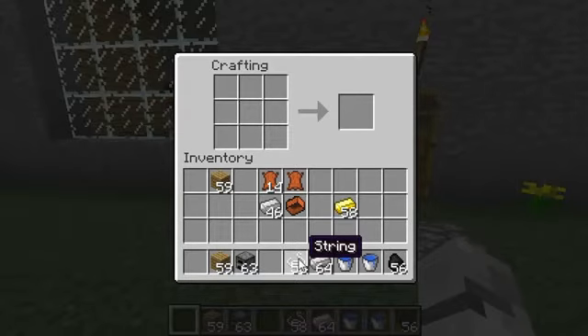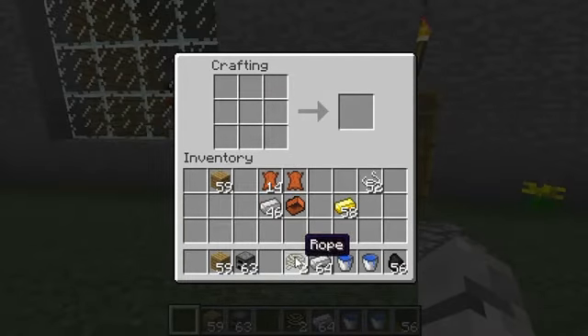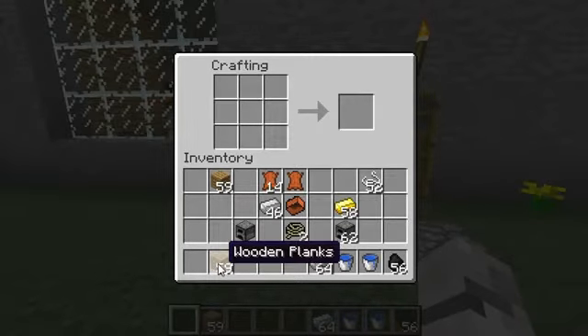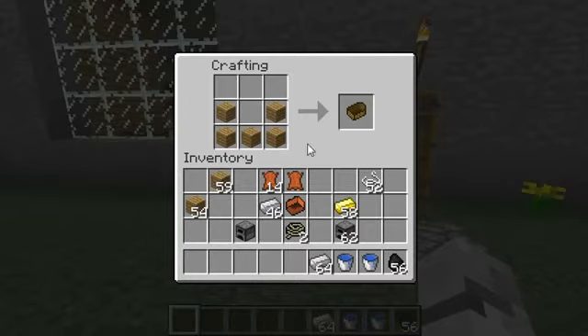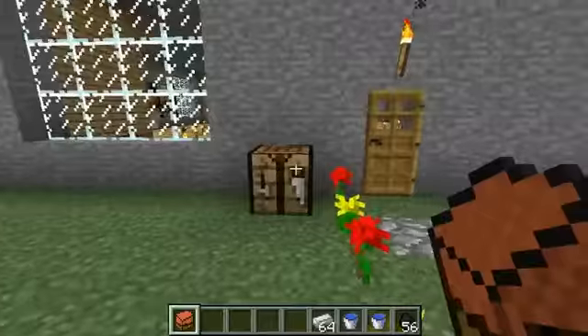There are also a few other things you want to make. The next thing you want to get is string. You want to make two ropes — to make a rope, place string across the middle like that. You're also going to need a furnace and a boat. To craft the balloon, you put the boat at the bottom, your leather balloon at the top, your furnace in the middle, and your rope either side of the furnace, and you get a hot air balloon.